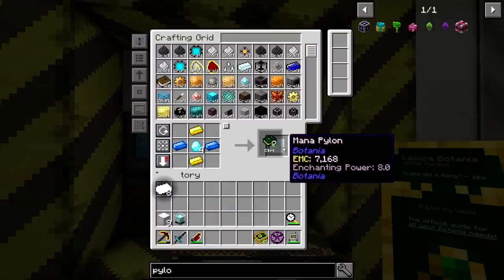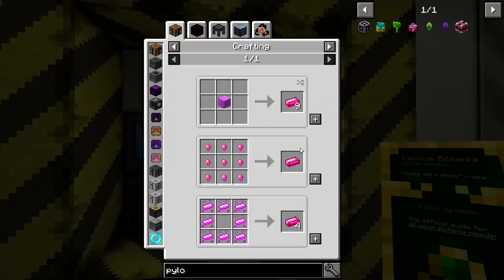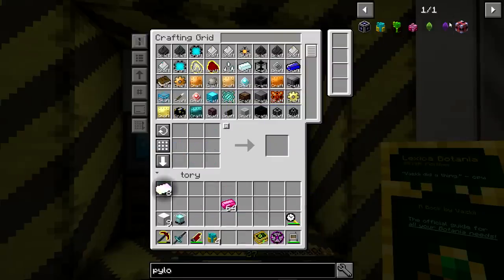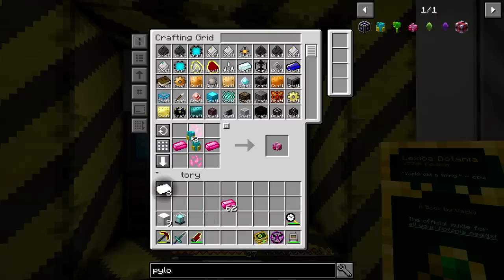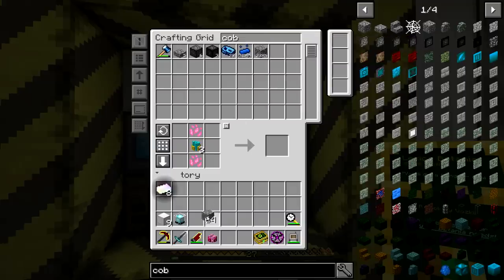Awesome. Then we need to grab the Gaia pylon. I'm going to have to craft the actual Elementium, but we have chickens for that. It only gives us nuggets, but it doesn't really matter. We've got our four pylons. Probably need some placement blocks, because those pylons float off the ground.